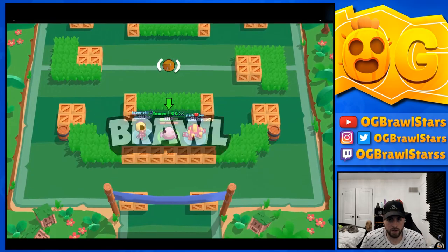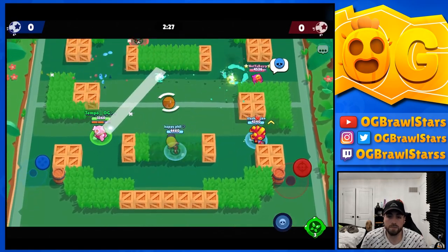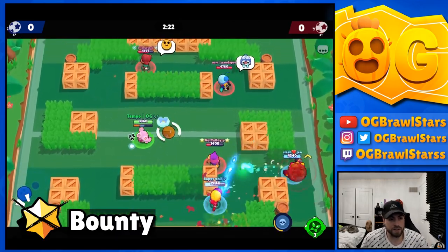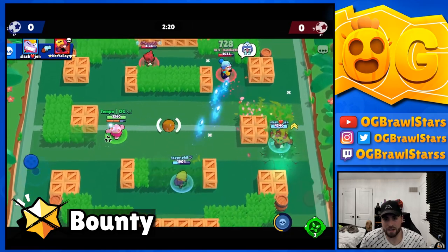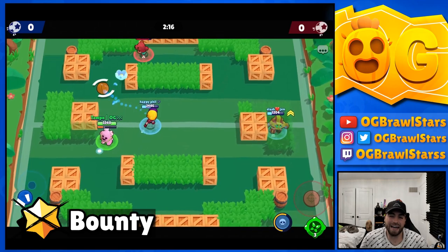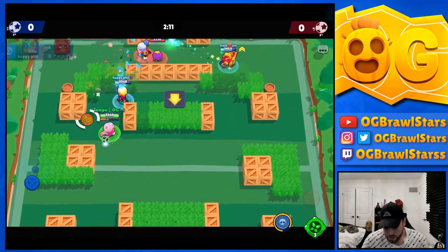Spike is honestly really versatile and during my push I could play him pretty much anywhere. The only mode where I would not recommend Spike is Bounty, just because he doesn't do too well into long-range brawlers. Even if they're running double tank Poco, it's really dicey, and you can literally play him anywhere else.